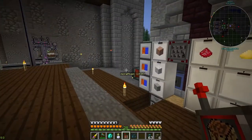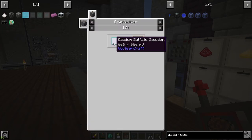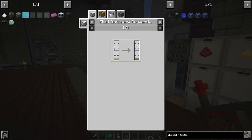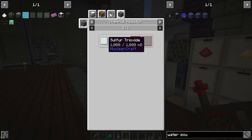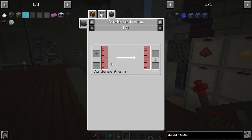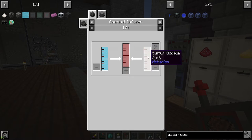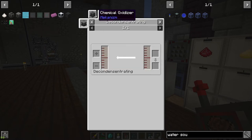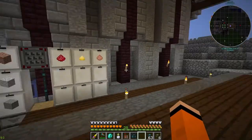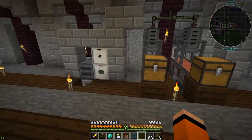That'll give us that material. The next thing is sulfuric acid, which is water and sulfur trioxide, which comes from oxygen and sulfur dioxide, which is from more sulfur that we're already getting. I'm just going to take a second and get all the things we need and start setting that up.